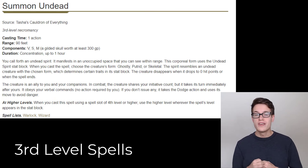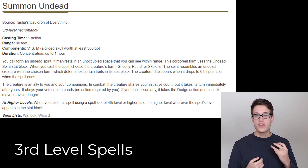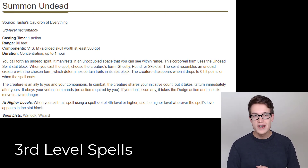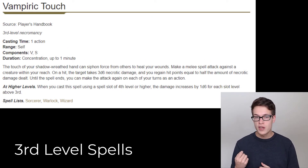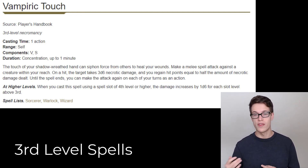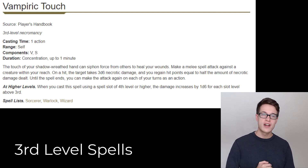Another one is Summon Undead. Just like Animate Dead, however it does require concentration and uses the intelligence modifier to hit things and for other abilities, so it's not quite as good as Animate Dead on a martial class, but for a spellcaster it would still be good. Another one to mention is Vampiric Touch. Because Vampiric Touch is a healing spell, you can take the 2d6 damage and then heal for more than that after, and it also gives you extra damage output. However, this does use your spell modifier to hit, so it is going to be for higher intelligence classes and characters.